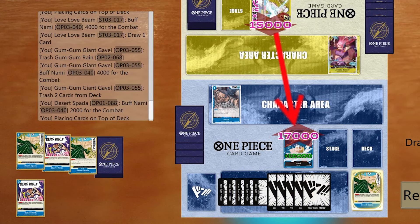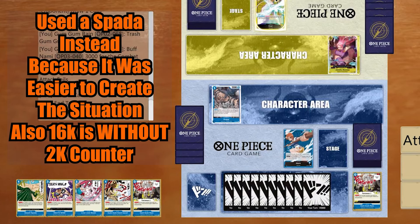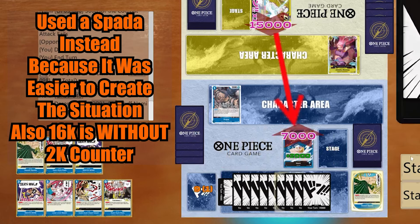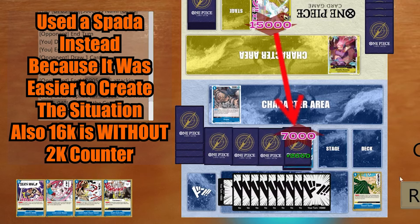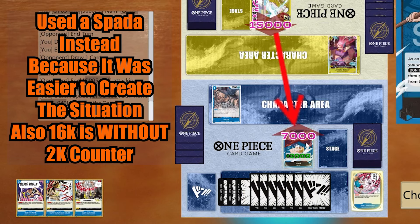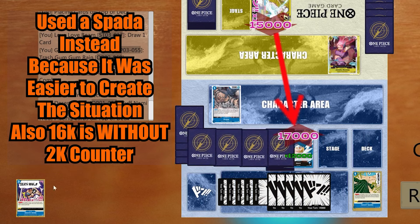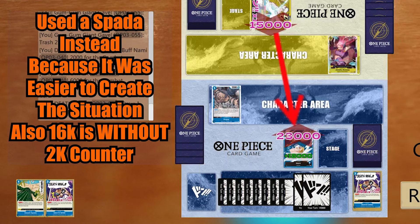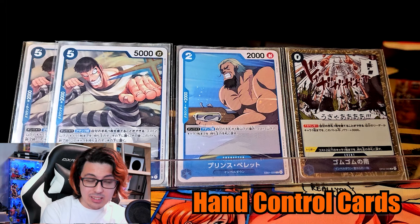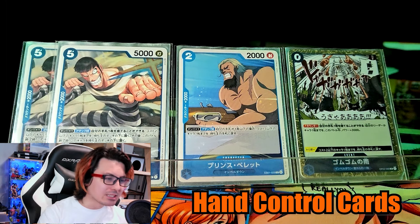Basically, if you see a 2k counter on top and you have a card you already wanted to trash for Gavel, you can put the 2k counter on the top of your deck, use Love Love Beam, draw into the 2k counter, use Gavel to drop the dead card, counter with the 2k, then Deathwink — now you draw another 2. I'm making sure to show the scenario in the footage. Also, you can choose to run 3 of just Prince Bellet, or 3 of just Mr. 2 if you prefer, but having both makes it harder for your opponents to guess how many of each you run when they look at your trash. If they're trying to calculate lethal and see only 3 in your trash, they might think you run 4 copies of each, making the math harder for them.